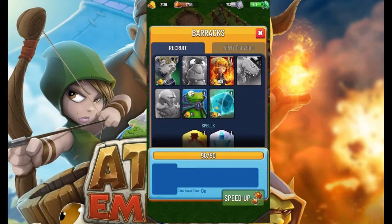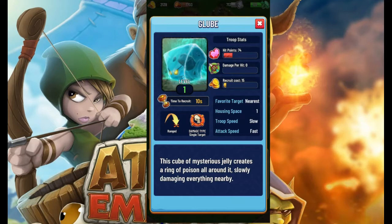What's up guys, back here for another Troop Spotlight. This is the last troop that you're going to get at level 4 Town Hall. It's the Glob.